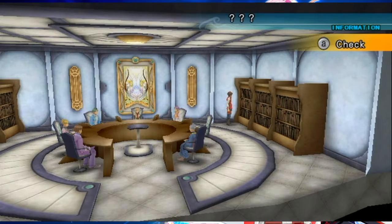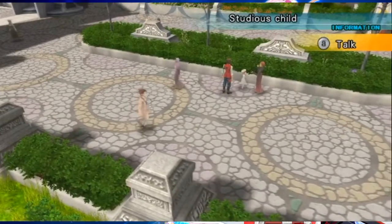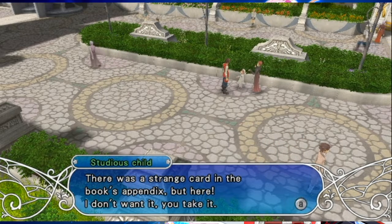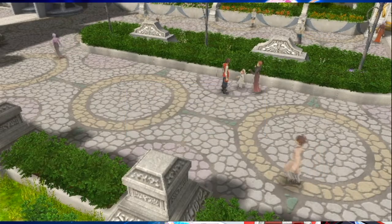In the senate conference hall we'll crash their meeting and check out the bookcase for another Insight Leaf - that's a lot done in Carbunculus. Finally on Opera Boulevard, talk to the Studio's Child: 'My mom gave me a book called Ten Ways to Become Rich - there was a strange card in the book, but here, I don't want it, you can take it.' Nice card. That's all for Carbunculus.